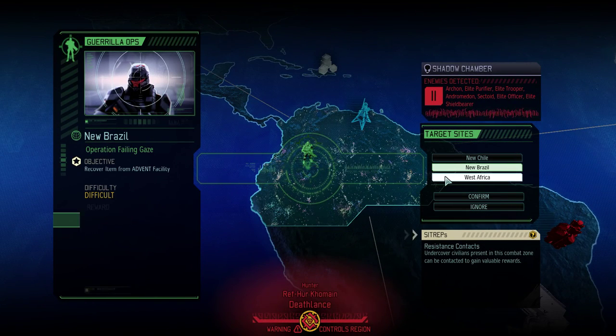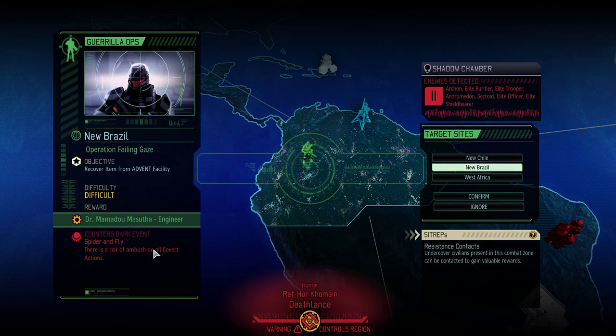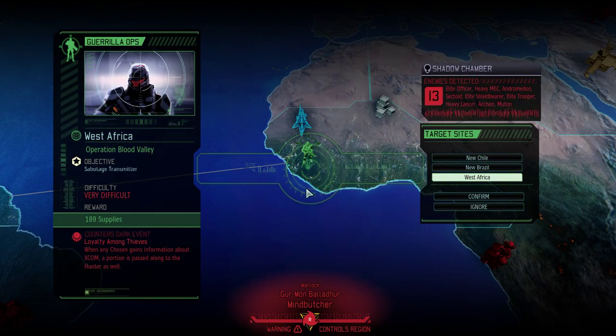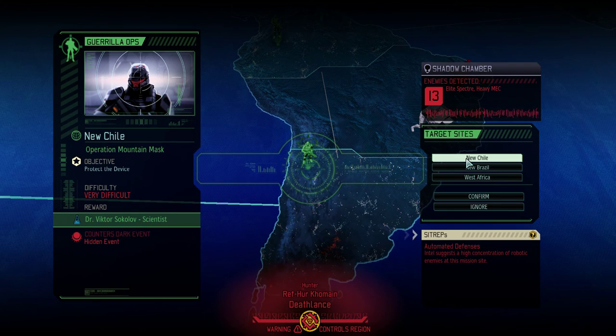Let's look at these events. I don't care about Spider and Fly — it's more of a nuisance than an actual threat. Loyalty Among Thieves is also just kind of a nuisance. So I guess we're countering this hidden dark event.